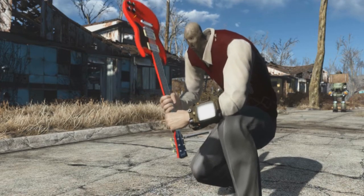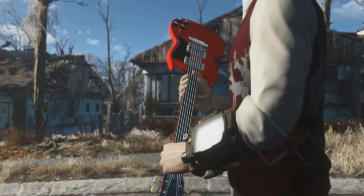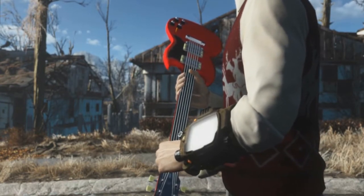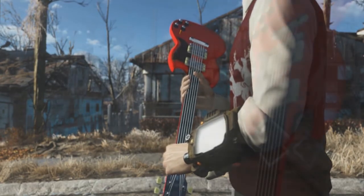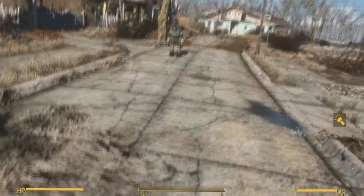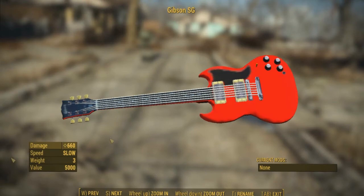This mod might not add a whole lot of content, but it is pretty straightforward. It essentially adds in a guitar heavily modeled after the baseball bat from vanilla Fallout 4 — and by that I mean all of the animations are the same. That being said, the damage is way off the fucking charts! This is one overpowered fucking guitar!